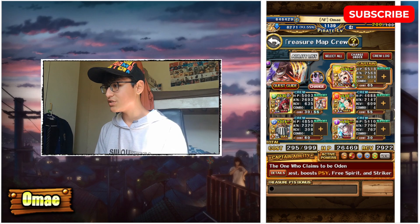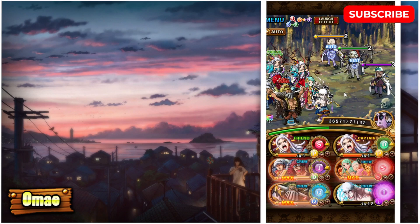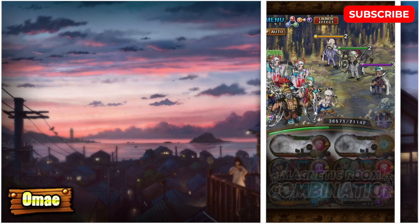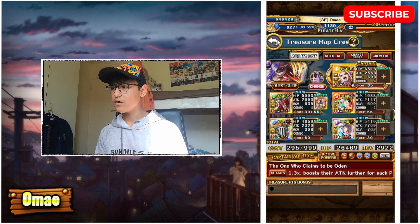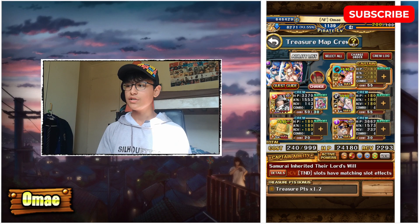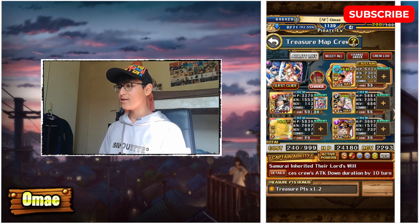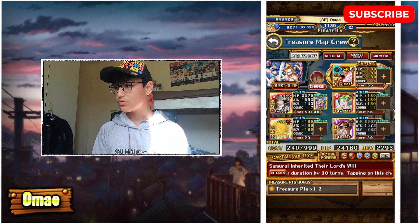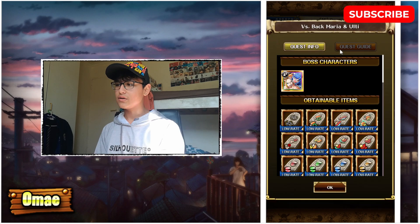Let's move on to the next miniboss — Ulti and Black Maria. For this miniboss we are using a combination of very good legends in the slasher class: K-Dad as well as the Toki and Odin unit. Once again an INT miniboss, and unfortunately not all units get cooldown — only PSI, Quick, and Strength units get cooldown for the rest of the minibosses.